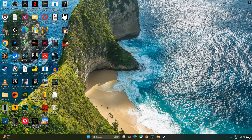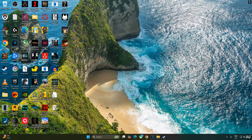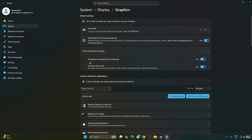Enabling Hardware Accelerated GPU Scheduling is not a mandatory requirement for using XeSS frame generation, but if you have an RTX GPU it's recommended. Right-click anywhere on the desktop, click Display Settings, click Graphics, then Advanced Graphics Settings, and enable the Hardware Accelerated GPU Scheduling setting. If your monitor supports VRR, enable that setting as well.